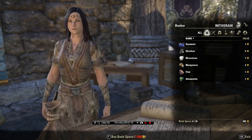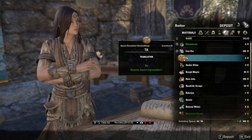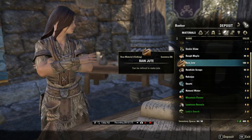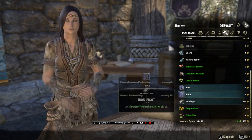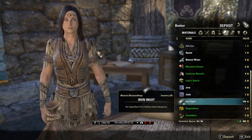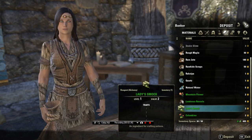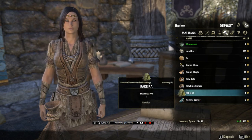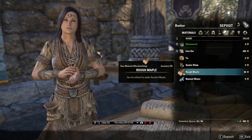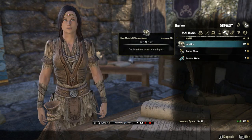What I'm going to do is I'm going to drop all of the iron ingots that I've already made, because I don't know what the ore to ingot ratio is when you smelt. Just get rid of all this while I'm here. Perfect.